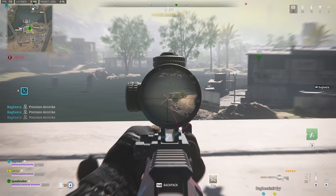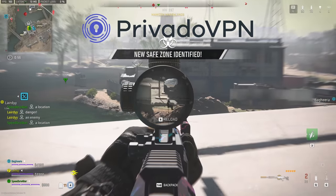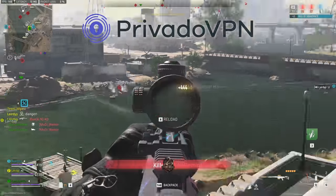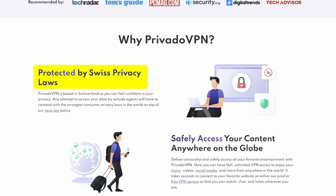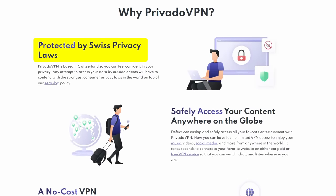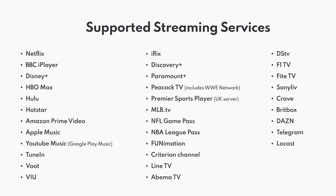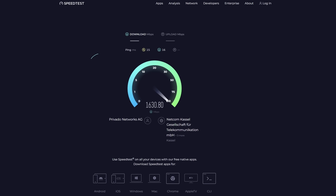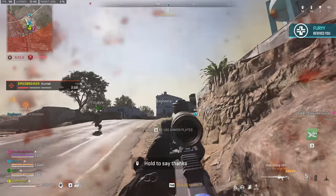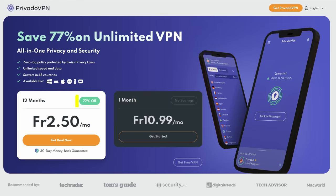Now let's talk about the sponsor of today's video, Prevado VPN. I've been contacted by basically any VPN provider on this planet, but Prevado VPN is completely different. First, they're a Swiss-registered company, meaning they abide by Swiss privacy laws — some of the best in the world. Second, Prevado VPN offers a completely free tier with 10 GB every 30 days, and they do not throttle your speed even in the free tier. Third, they have unlimited speeds — connecting to the Frankfurt server I'm getting 1.5 gigabits down and 500 megabits up, which is insane on a VPN. They also offer extremely low latency, making it ideal for gaming. Check out Prevado VPN using my link in the description and get 77% off a yearly subscription.